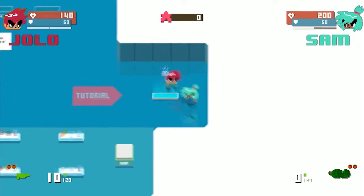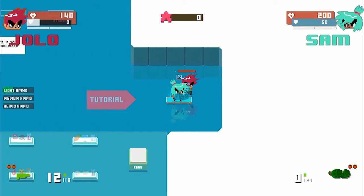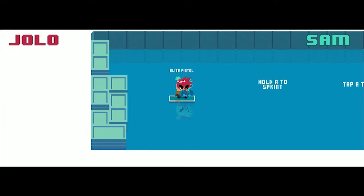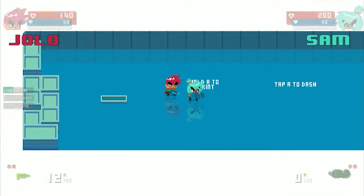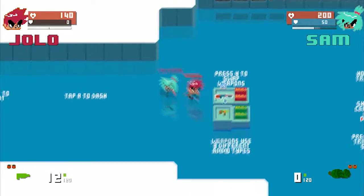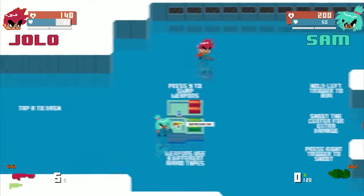Screw it, let's go to the tutorial. This looks pretty cool actually. Press X. Hold A to sprint. Tap A to dash. Stop hitting my armor, goddammit. There we go — we can swap weapons.